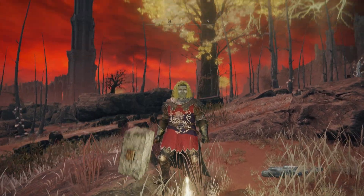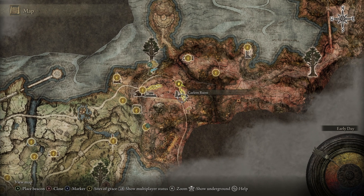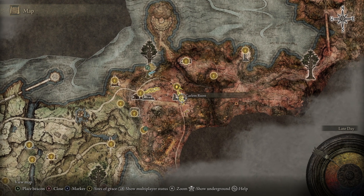The first thing you're going to do is open up your map and look for Kalem Ruins. This is where you'll be fighting the mobs.